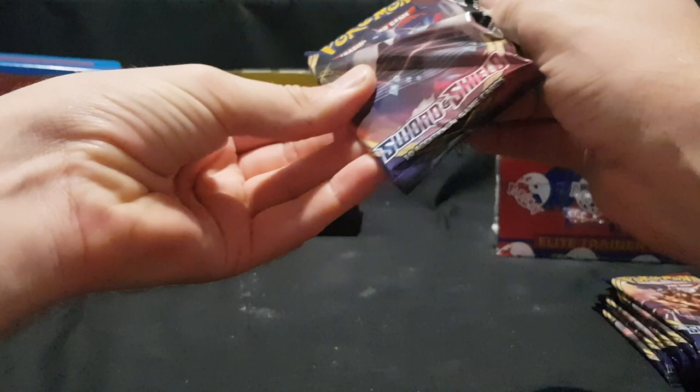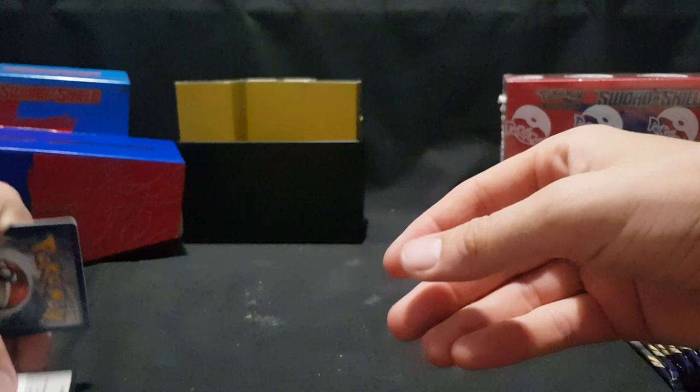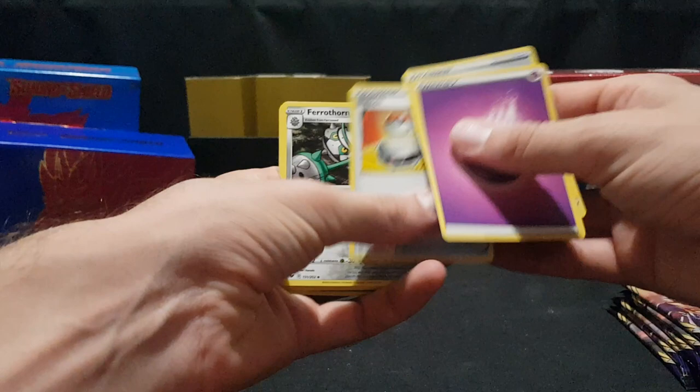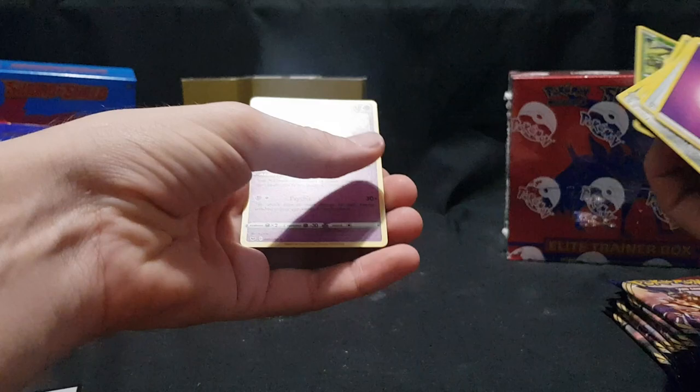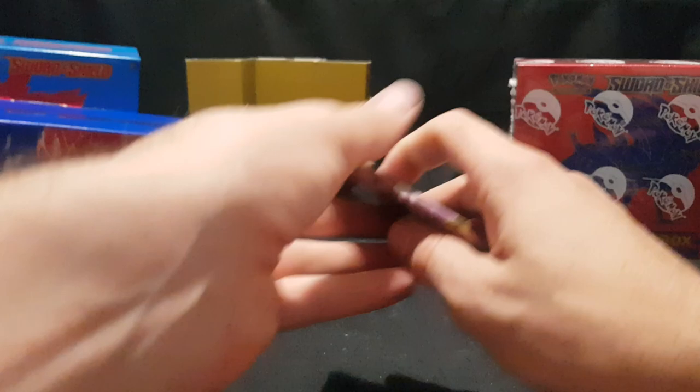Let's move on to the next pack. There we have the code card. We have energy, trainer, trainer, Ferrothorn, Chinchou, Krabby, Mincino, Galarian Ponyta, Cottonee, Blipbug — Reverse Foil. And we have Galarian Rapidash. Gorgeous as always. Let's move on to the third pack.